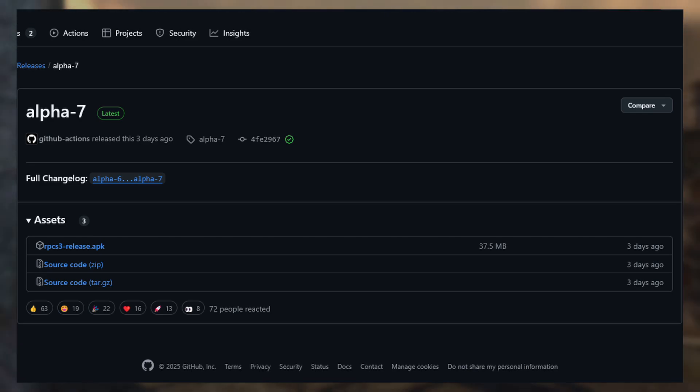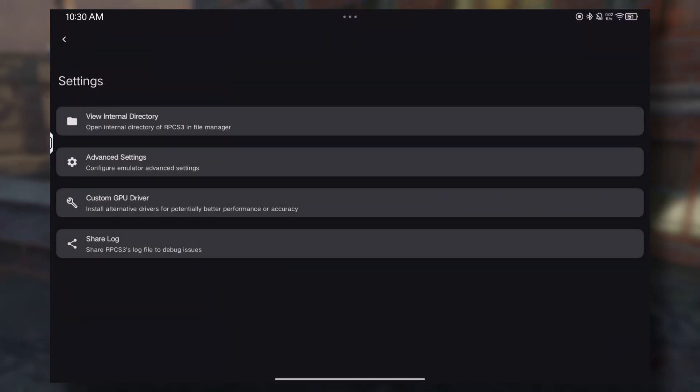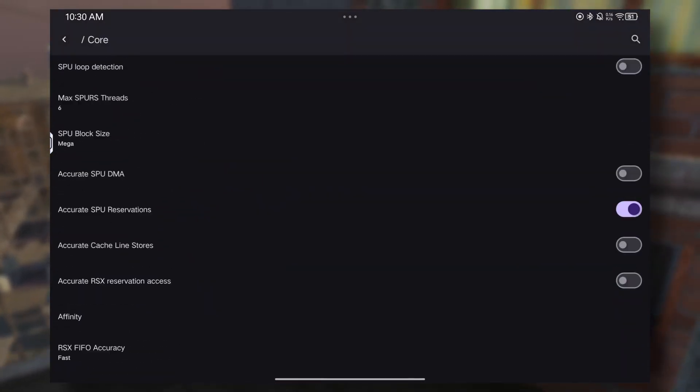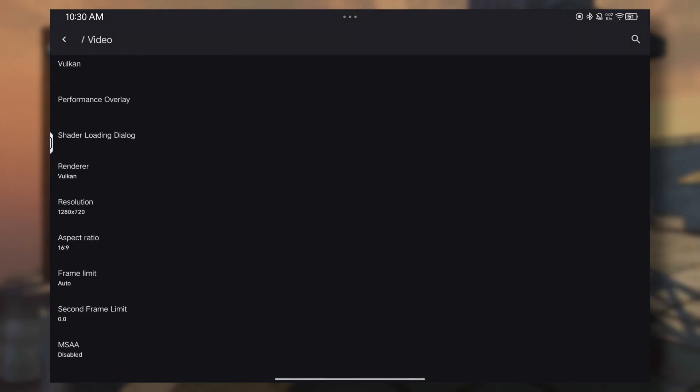There's a lot added since I last covered this, but here's an overview of the updates. This update added settings, edit overlay, and system info. Settings is massive since you can do a lot of tweaking, same as RPCS3 on PC. You can change advanced settings like the core, video, and other stuff too.